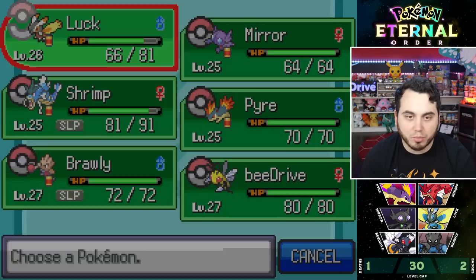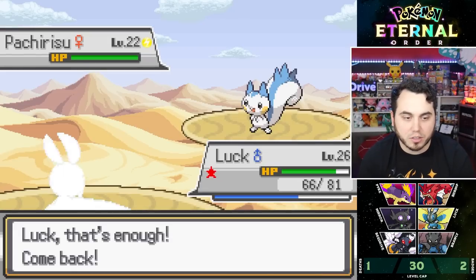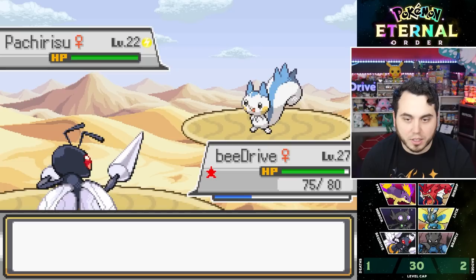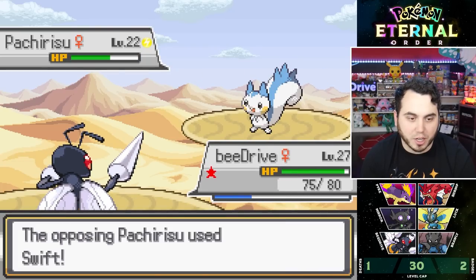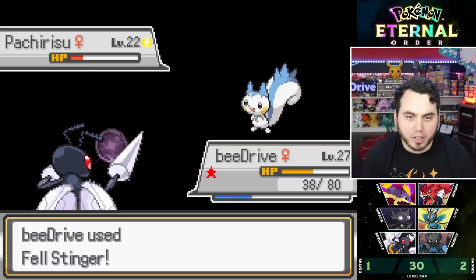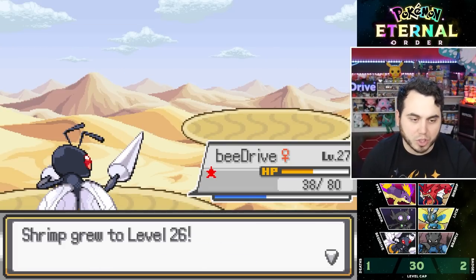Pachirisu next. Probably switching. I'll go BeeDrive — it's level 22, we should be fine. Charm is a little annoying. I'll Bug Bite it in case it has a berry. Swift — we're eating this up. Even with the Attack drop, another Bug Bite into a Fell Stinger will be solid. I get the boost back which removes what Charm did. He's trying to learn Leer — no thank you.